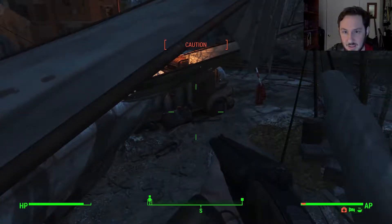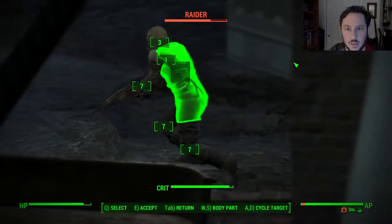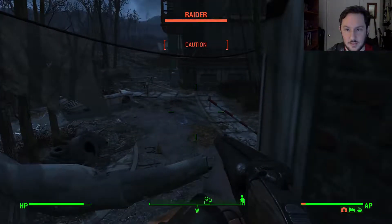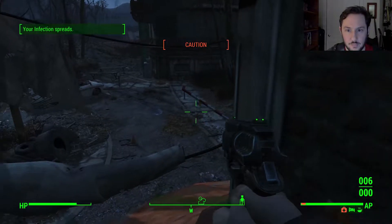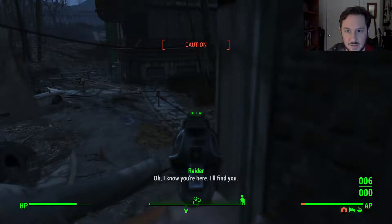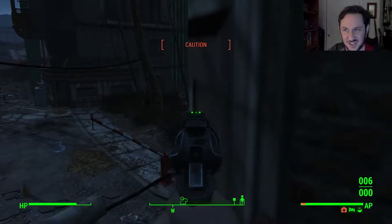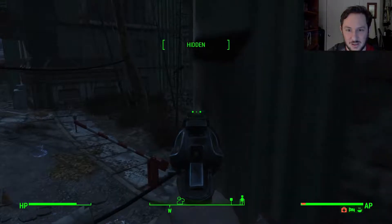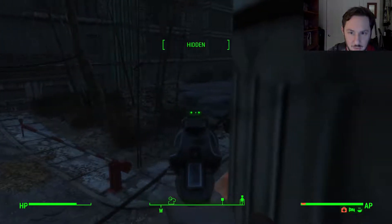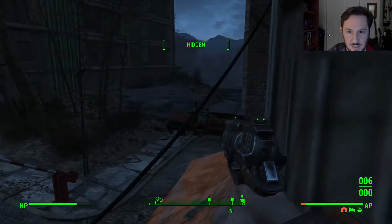Oh, maybe you can't get inside there. I thought that was, like, a place you go inside. Oh, there's a raider. I think that's the guy that's aggroed on us — quote-unquote aggroed. He doesn't know we're here. I mean, he just said he knows we're here, but he doesn't know where we are. Now we're hidden, and I don't see him either.